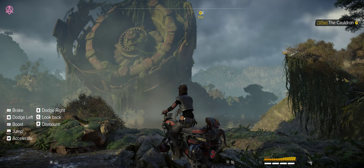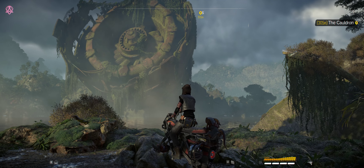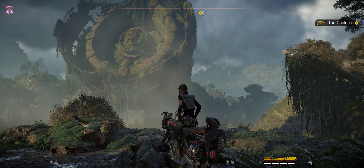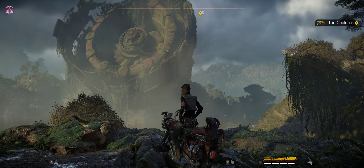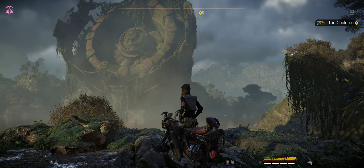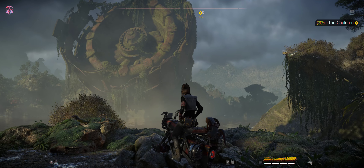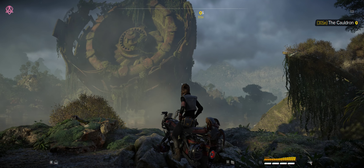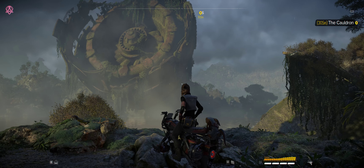What's good, my fellow scoundrels? Zero here bringing you another Star Wars Outlaws video. Today we are on the hunt for two key components for some upgrades, as well as a new paint job for the Trailblazer. All three of these things can be found in one really easy-to-get-to location. You just need to make sure that you have the correct pieces or components to trade with the vendor here.